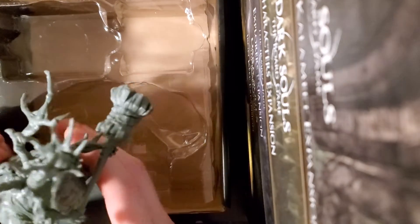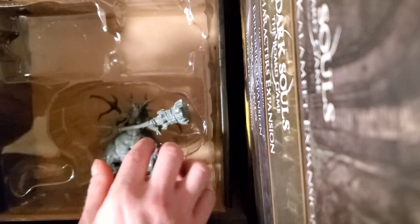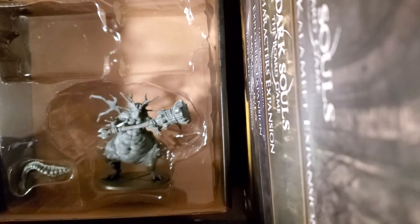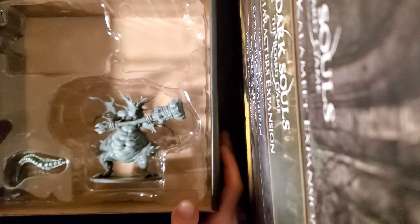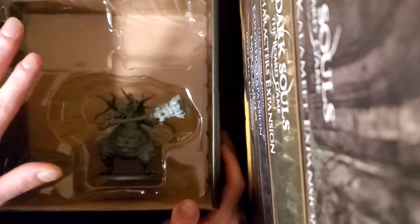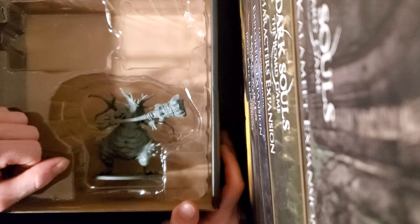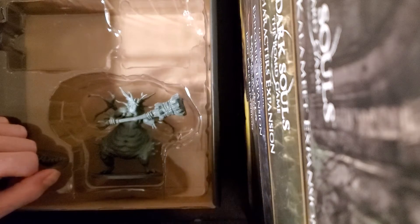So yeah, there you have it guys — there's the unboxing for the Asylum Demon slash Stray Demon. This is two bosses put into one, so I think that's really cool. Thank you guys for watching. I'll have another unboxing video coming on Monday. If you guys enjoyed this video, don't forget to like, comment, and subscribe. If you want notifications, make sure you hit that bell button. I will see you guys on the next one.